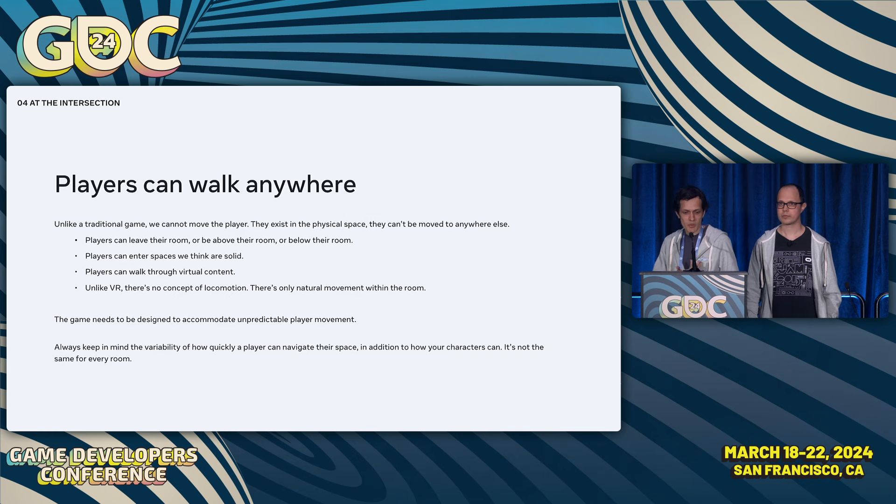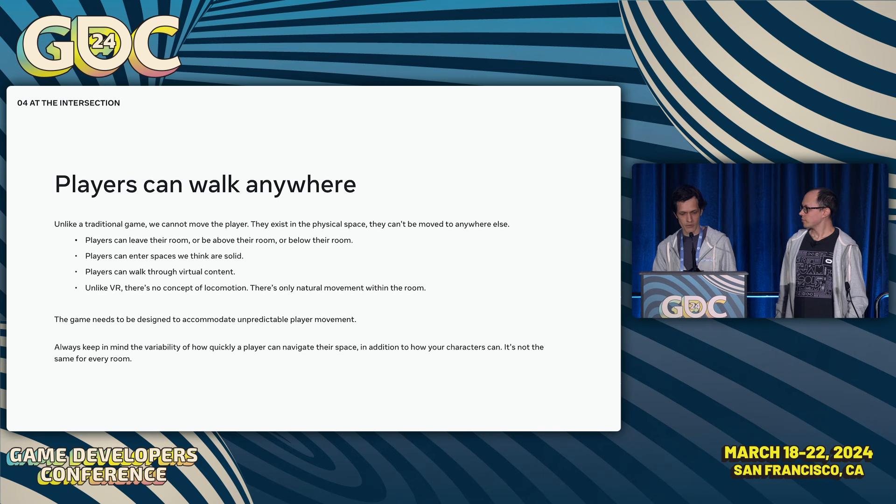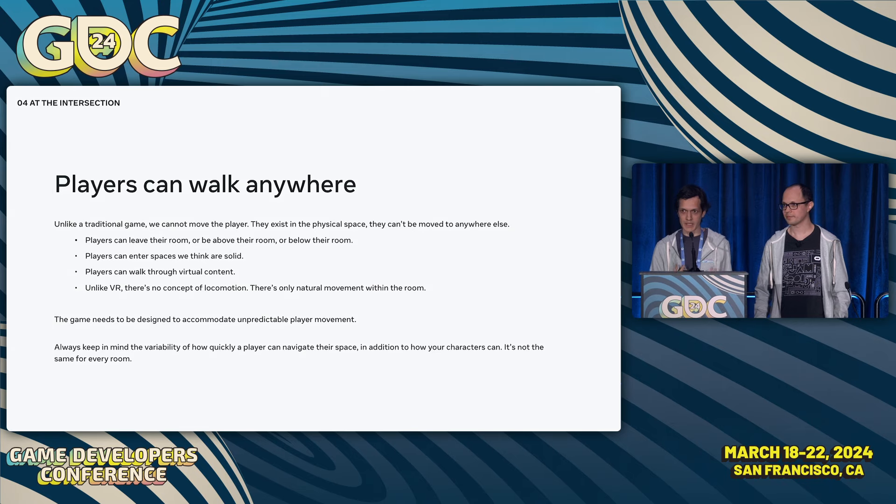Locomotion in mixed reality is an interesting problem. The player has a very different level of freedom compared to traditional or even virtual reality games — they exist physically in their space, and we have to design both for them and for their room. We have no control over whether a player can move: we can't stop you from walking into a virtual wall or walking out of the room into the virtual world. There's no way to represent your physical space from any point of view other than the headset's actual physical location. Games need to be designed with this unpredictable movement in mind, accounting for different levels of mobility and different sized play spaces.